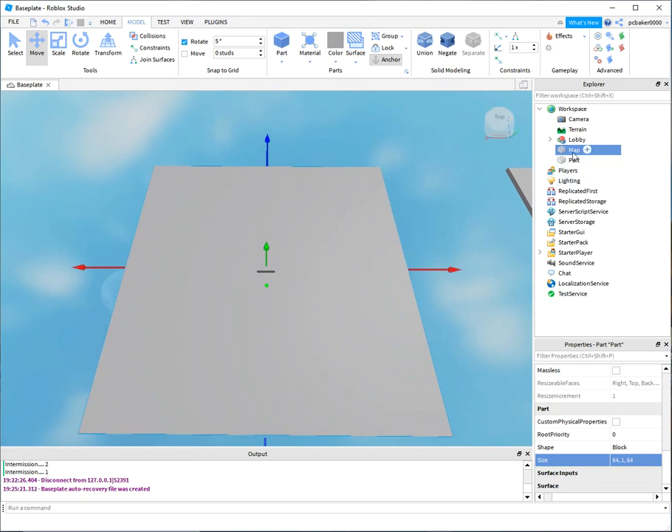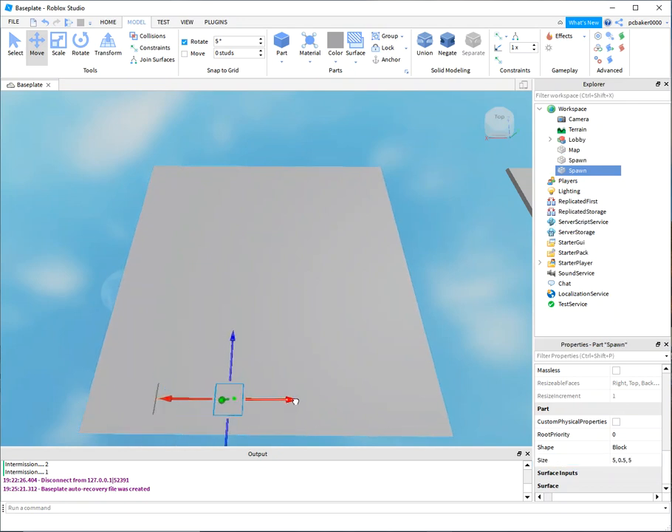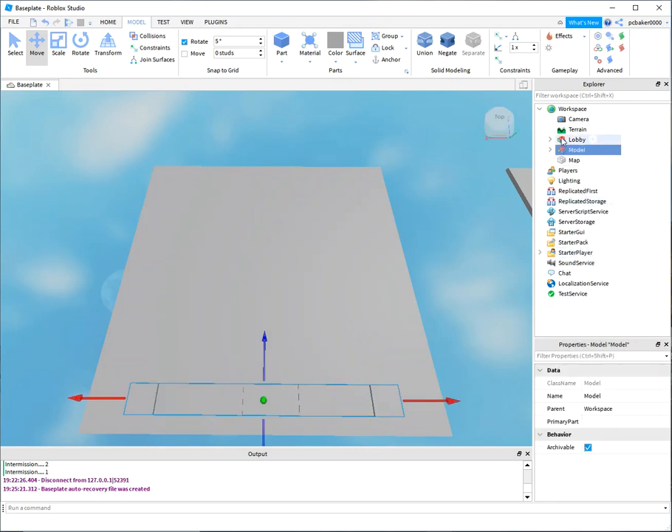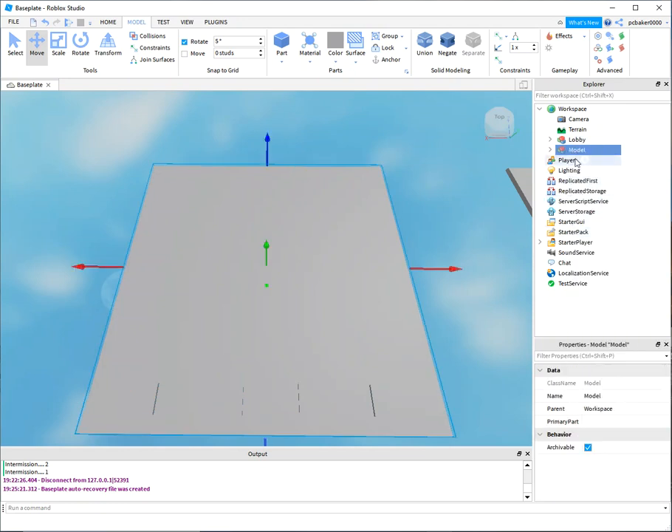I'm going to add a part called 'Spawn' which is actually going to be a teleport pad. Make it 5 by 0.5 by 5, then duplicate it with Control D to get four total. Group all the spawn pads and call that group 'Spawns'. Then click on your map part, group it, and call the model 'Map'.